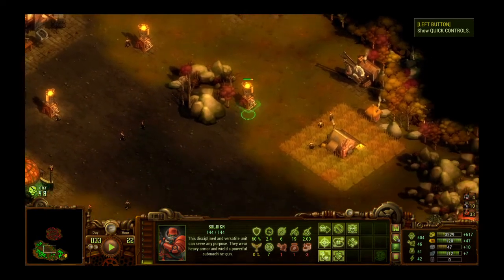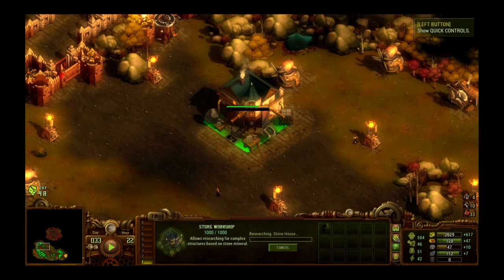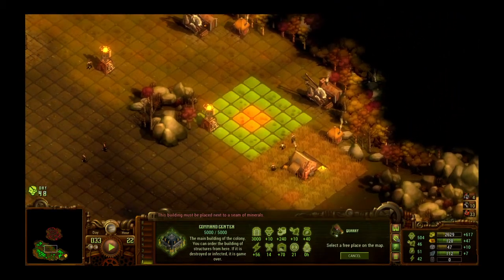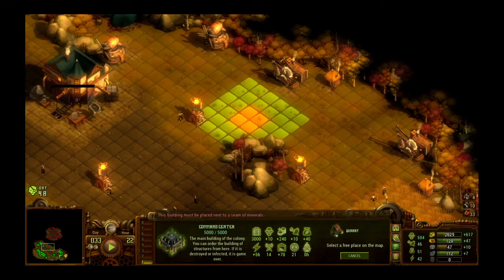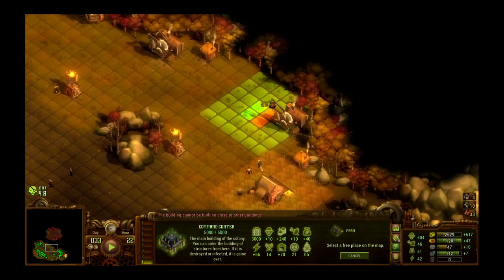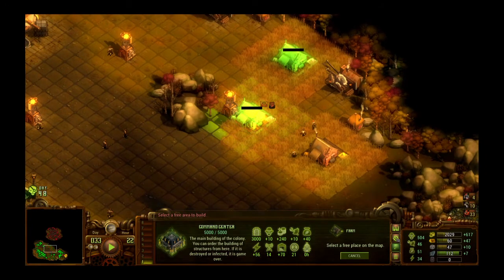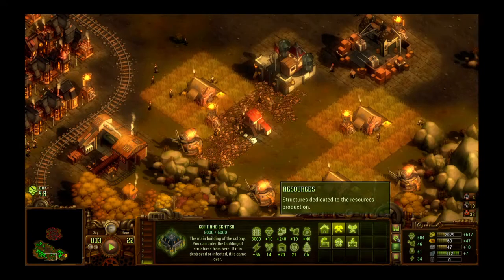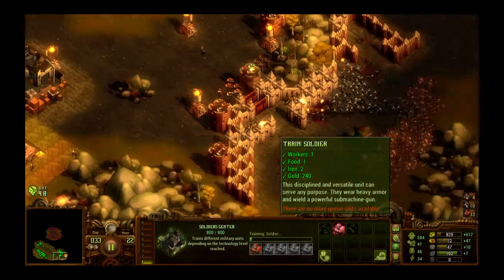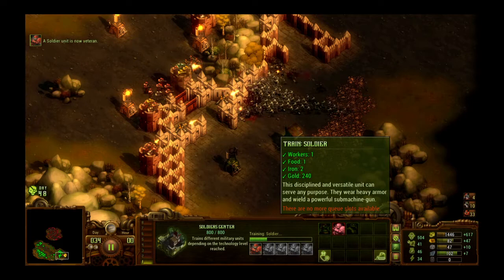We have 3,000 gold so let's look at our next upgrade. Let's do the stone house. Let's build another farm — we're going to need a lot more food because we're going to need to build lots of things. I accidentally selected a quarry instead of a farm. Let's train some more soldiers — we need a lot of soldiers because we're going to have a group that goes out and starts clearing zombies.